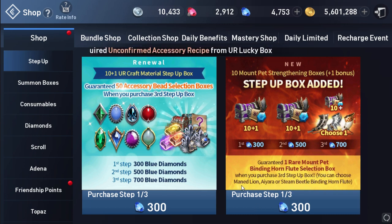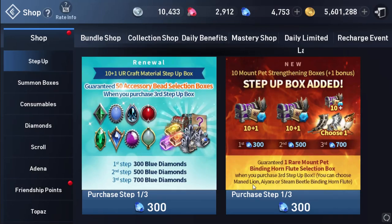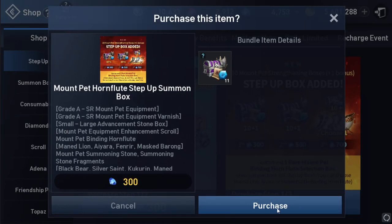So far we can only try Lion, Ayala, or Stream Betta from this chest. For Ayala, you can only get it from events, or buy it from the Trade Boat or from Bid Equipment. I suggest getting Lion first because we can easily farm Lion summon stones.